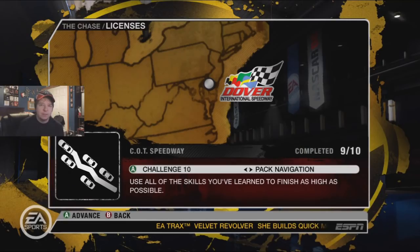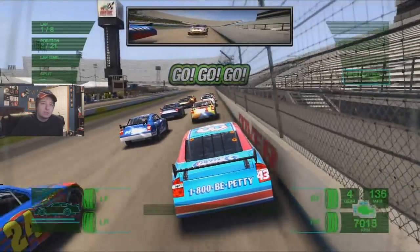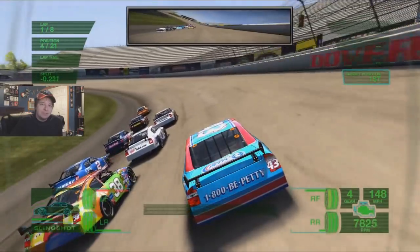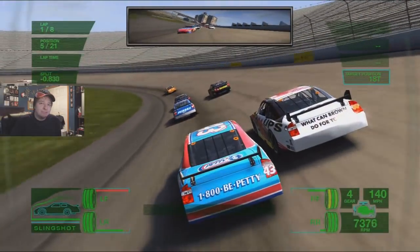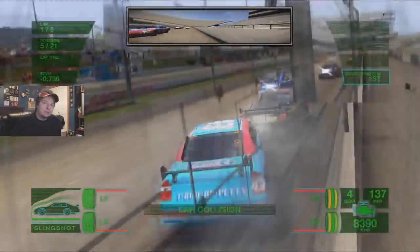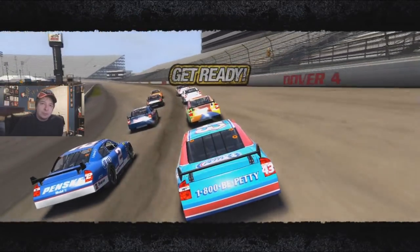The last challenge is pack navigation - stay above 10th and finish first at Dover. With how Dover's been, this should be pretty easy. Eight laps, and I'm already getting hit from behind by Reutimann - thank you. Going to try the outside - they might pinch me into the wall. Actually gave it a shot and got by Gordon. I'm shocked they're just really easy here. Then - apron! Well, I deserve that, I was being cocky and the game smacked me. Let's try this challenge again.